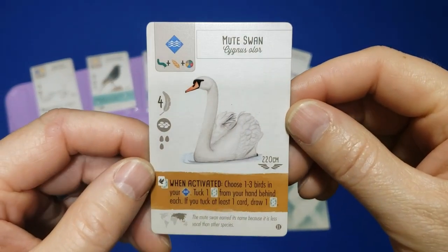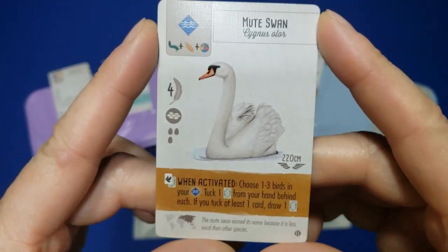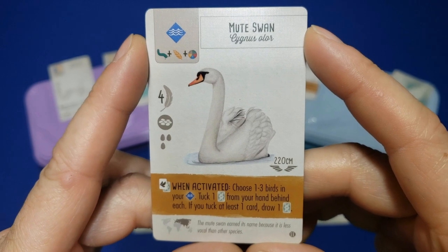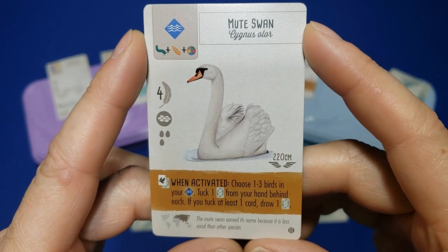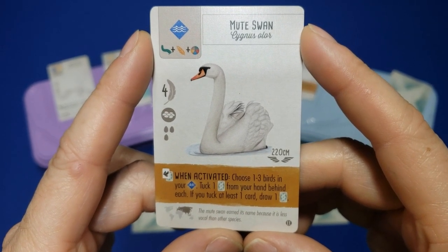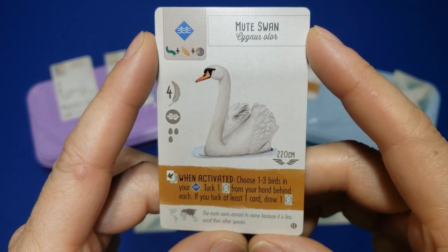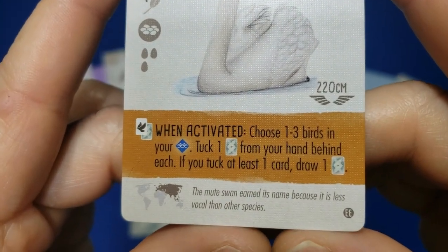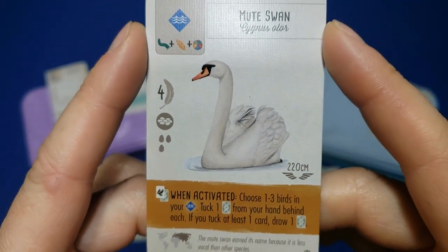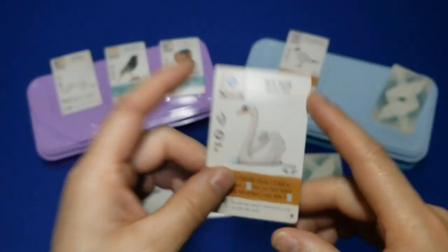Coming in at number 3 for me is the Mute Swan. It lives in the wetlands and it's a bit more costly — it does cost a worm, wheat, and one of your choice, which gives some flexibility. It does only hold 3 eggs, but the power really speaks for itself: you choose 1 to 3 birds in the wetland, tuck 1 card from your hand behind each, and if you tuck at least 1 card, you draw a new card. It's a really great way to generate points, especially if you're drawing up a lot of cards in the wetland and the Mute Swan comes later on.